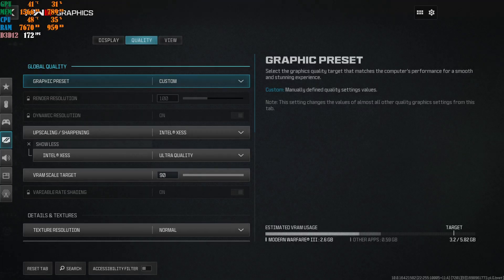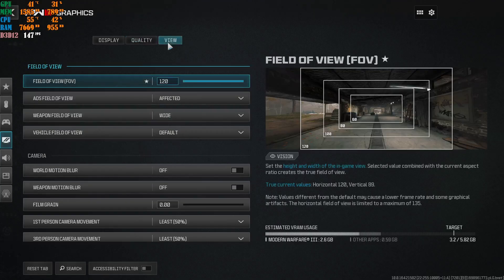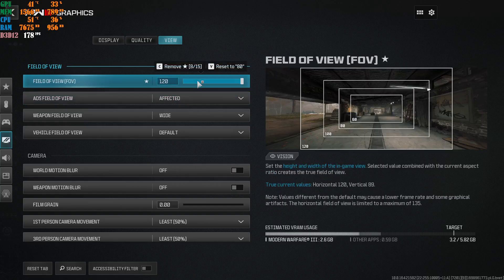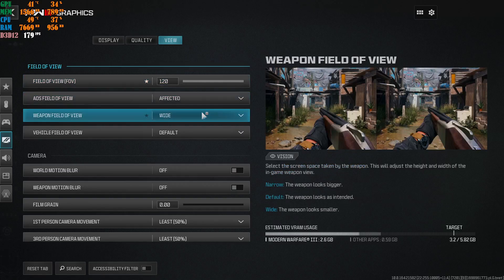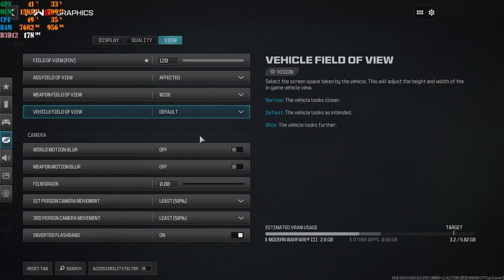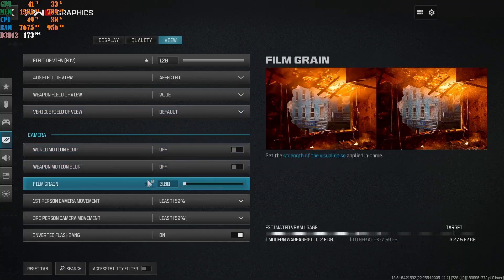Once you've applied all of these settings, go to the view tab. This is mostly your own personal preference. I have my FOV at 120 so I can see more on my left and right-hand side, even in campaign mode. I have weapon FOV at affected, world motion blur at wide, and film grain at default. Film grain is now inside the view tab, by the way - just wanted to let you know.